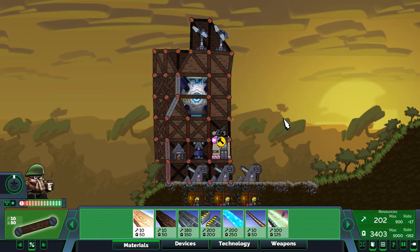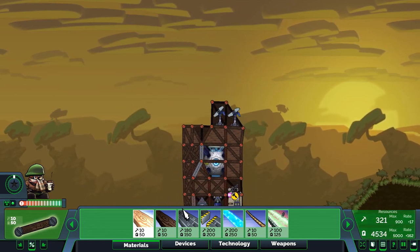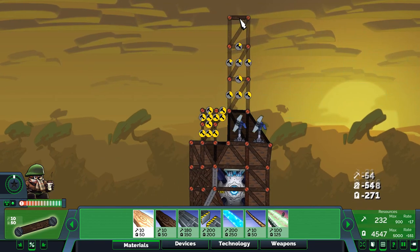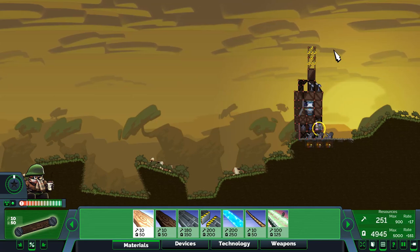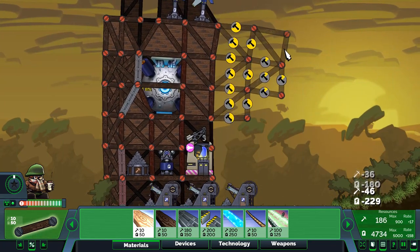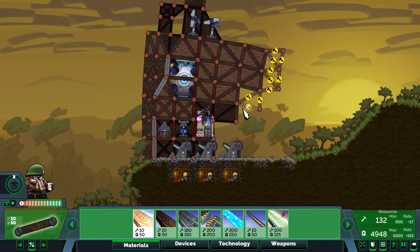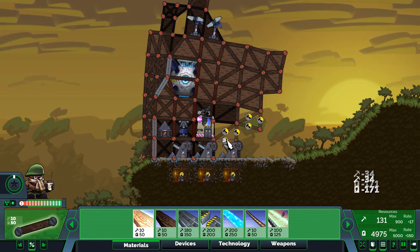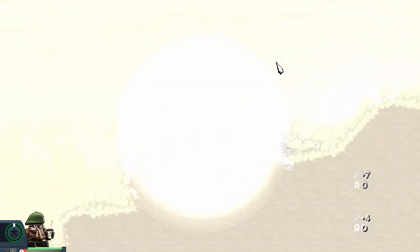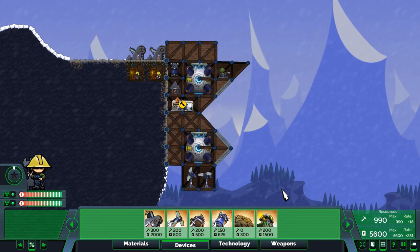On another map now — the next tip for new players is do not make your fort too heavy. When I was new to Forts I used to make towers like this, but a lot of players don't realize the red flashing indicators at the base mean the structure is about to break. Some players forget about that and end up collapsing their entire base if they're unlucky.